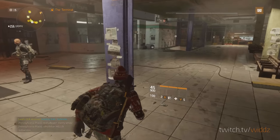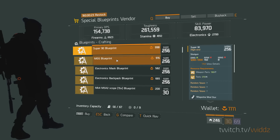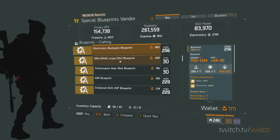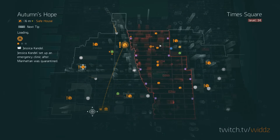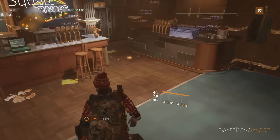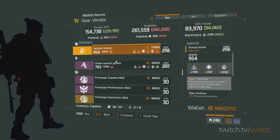Let's check the blueprints — Super 90, MG5. I was hoping for the Model 700, but yeah. Electronic mask, electronics backpack. 93R, it's 229 though. We got the Autumn Hope here. Purple items — I'm not gonna bother checking those.